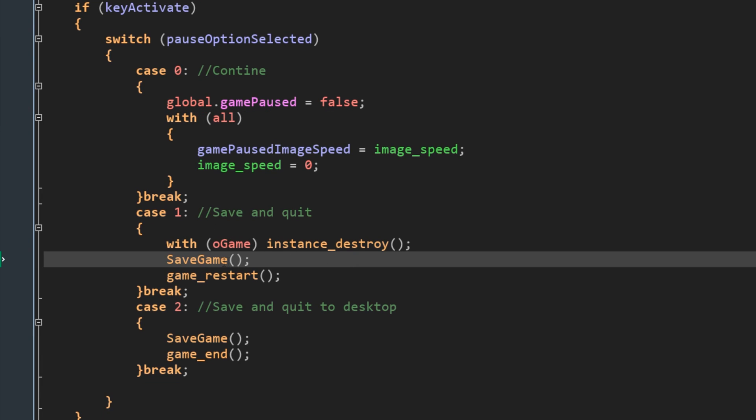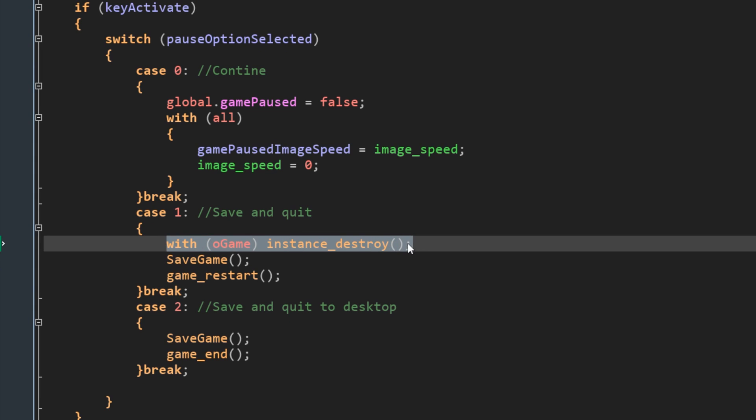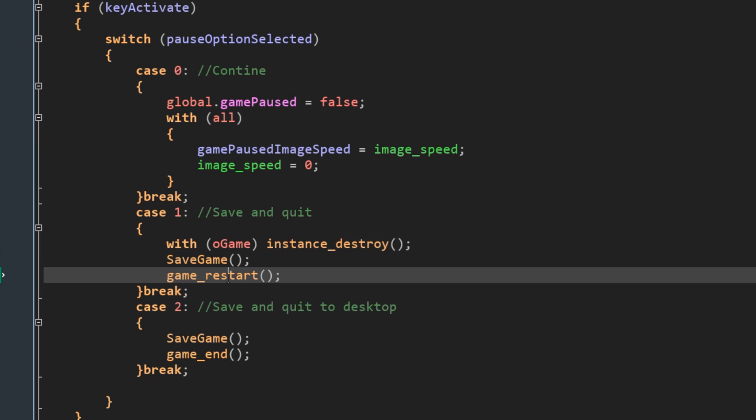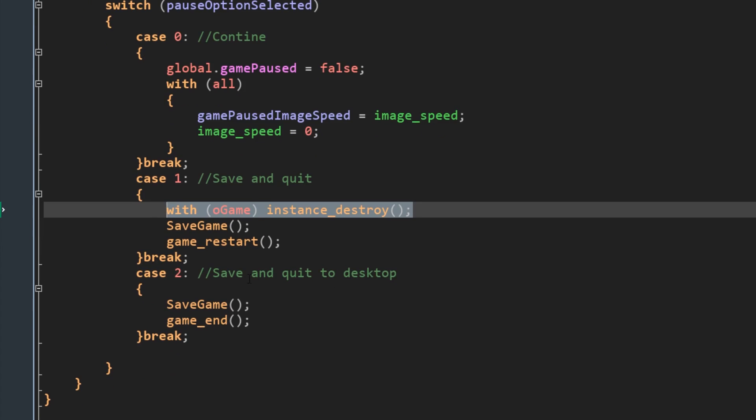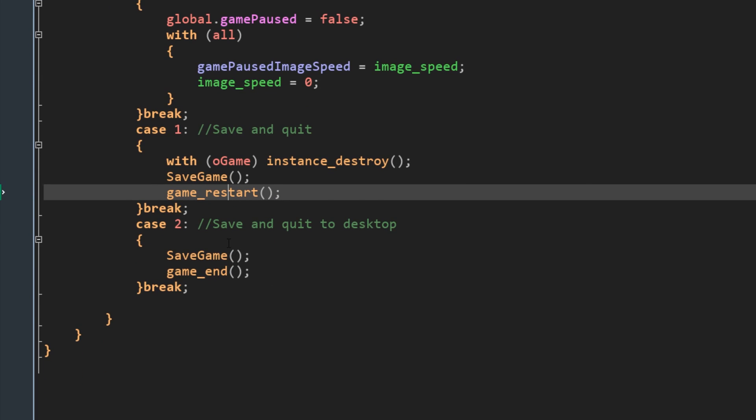Case one is save and quit: we do instance_destroy on oGame, save_game, and game_restart. I'm not entirely sure you need the instance_destroy, but I was paranoid about oGame being persistent and wasn't sure if game_restart removes persistent instances - there's no harm in doing it. Case two, save and quit to desktop, does save_game and game_end. Game_restart will currently just restart the game, which looks a bit weird, but next episode we're adding a title screen and from that point it'll send us to the menu.